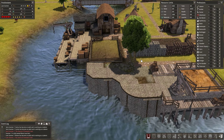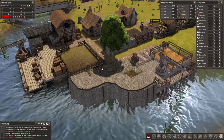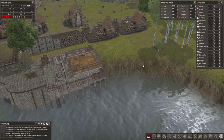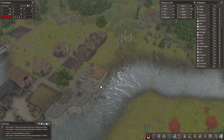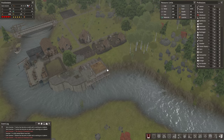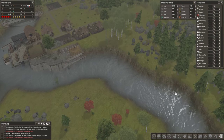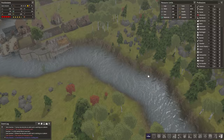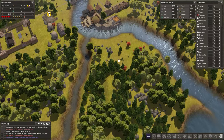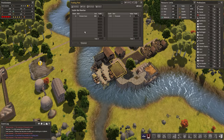Welcome back everyone to another episode of Banished with me Vapor. As you can see from last time we still got this nice area here which I will continue around the corner. I could put another dock in but it's such a narrow river — a trader is coming — I'll probably just put more of this quayside and then we'll look into some of the other little buildings. I might build on this island over there, we'll see.